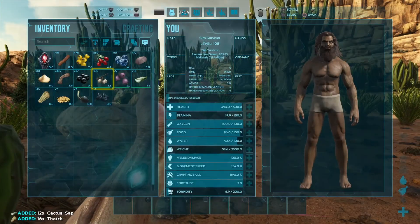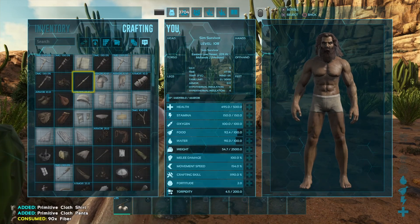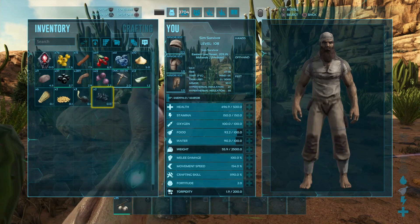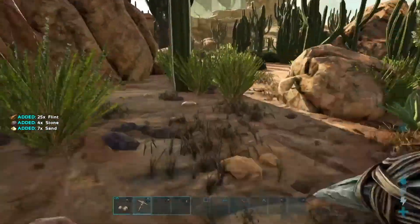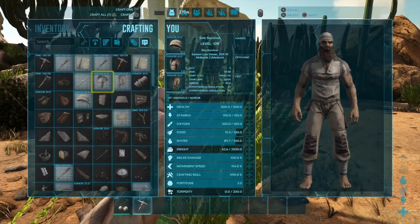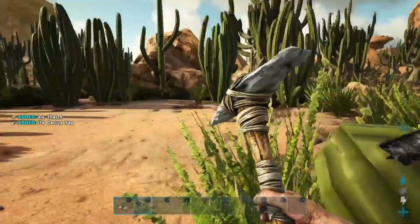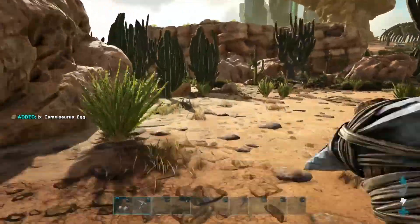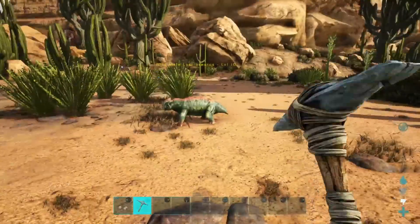Make sure we get some Stimberries in the first slot so if we need stamina, just run away. Just a little bit of flint. I see a Direwolf over there. Where's the hatchet? What are we missing? Thatch. Let's get out of here, I don't trust this. Camelsaurus egg? I never realized that - it doesn't call it Morellatops, it's Camelsaurus.